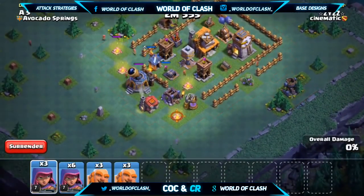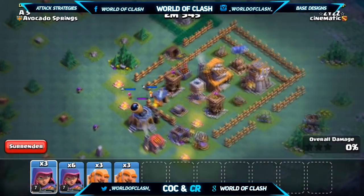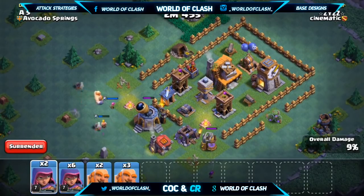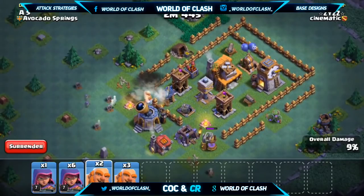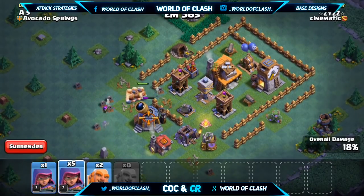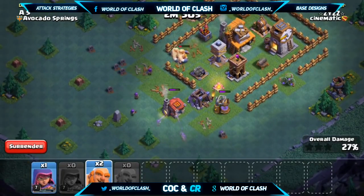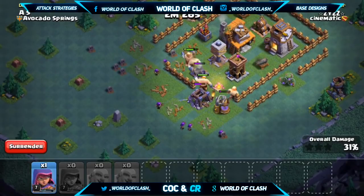There's also another option: even if your Archers cannot snipe the Crusher right away, you can use your Boxer Giants. Since they do massive damage on their first attack, if the Crusher is the first defense they will go to, what I would do is place one Giant down to take the hit from the Crusher, and then just shortly behind that Giant, place the rest of the Giants. Since they all do that massive damage on their first attack, typically the Crusher will only get one hit off on a single Giant, while the rest of the Giants finish off the Crusher.